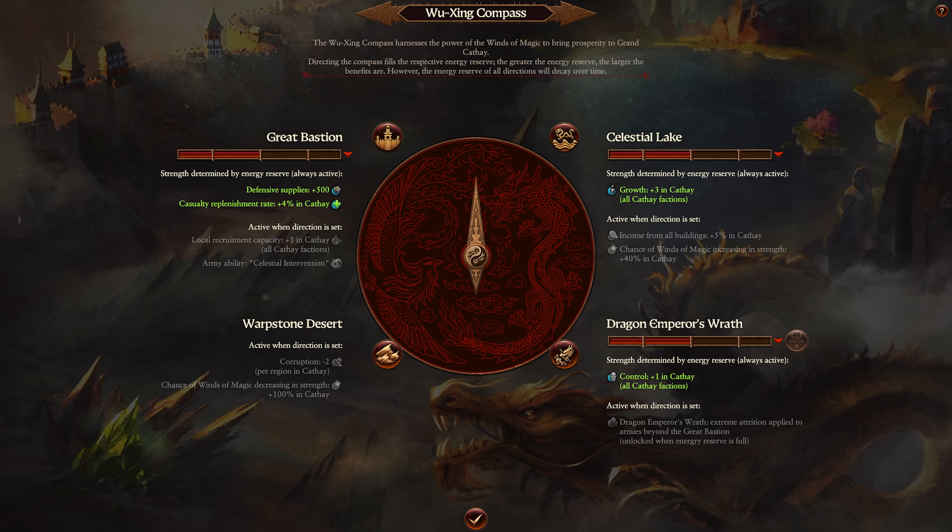I really like this because if I want to get a huge bonus to my defensive supplies, I'm going to point the compass at the Great Bastion and charge that up. From the picture, we see four separate portions of the gauge — each quadrant — which will probably give diminished or increased buffs to either the active or the passive.